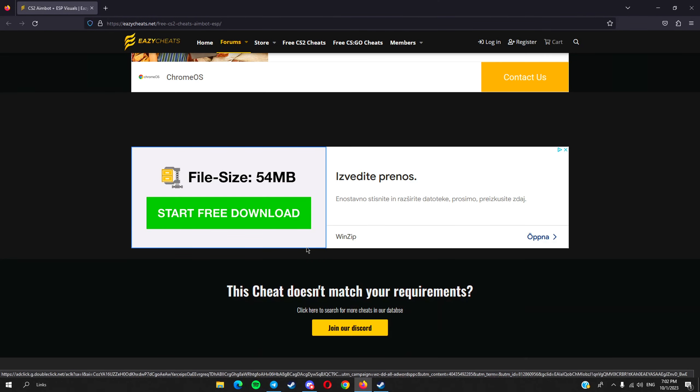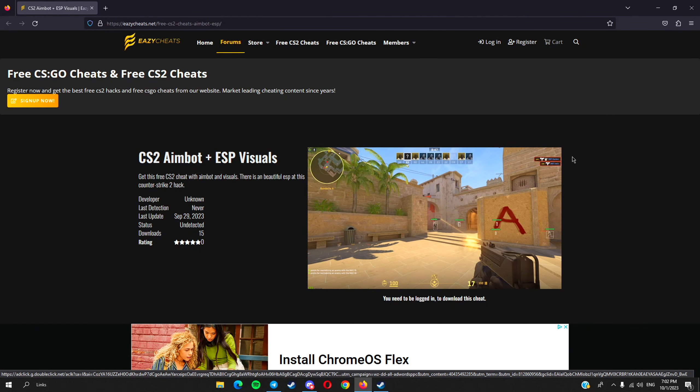What's going on guys, my name is Rox, welcome back to a brand new video. Today I'm just gonna make a simple video on how to use this free CS2 cheat. This cheat is actually external, it has no aimbot, so it's a little outdated, but I have a link in the description down below to the download, so just press that link and download the file.